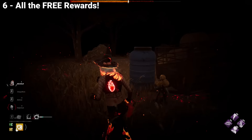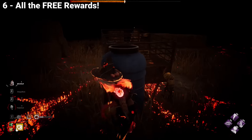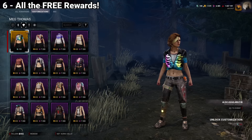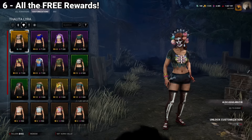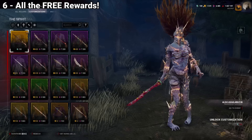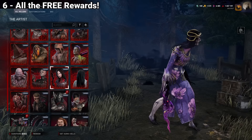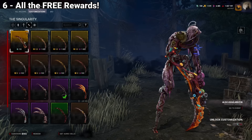By completing the challenges from this tome, you will be able to purchase various cosmetics in the Halloween store. These include the ribcage shirts for Meg, Ace, Jonah, Talita, Renato, and Gabriel, as well as candy weapons for Spirit, Blight, Artist — which is really cool — the Knight, and Singularity.